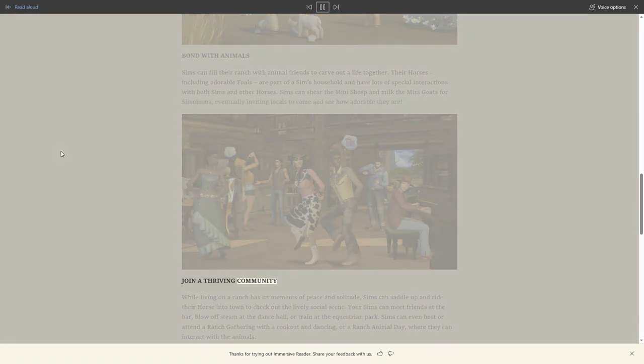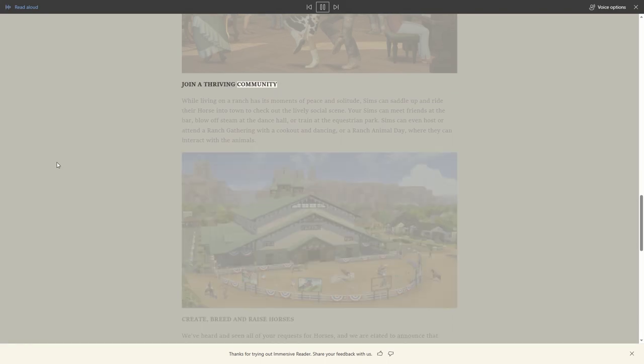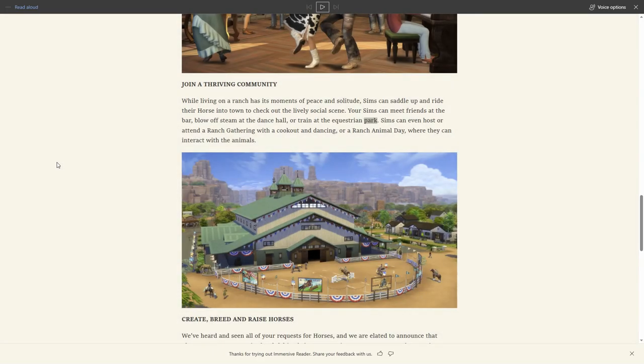While living on a ranch has its moments of peace and solitude, sims can saddle up and ride their horse into town to check out the lively social scene. Sims can meet friends at the bar, blow off steam at the dance hall, or train at the equestrian park. Someone pointed out the dance hall could be a new lot type, which would be kind of cool.